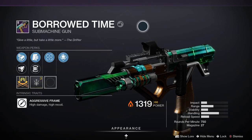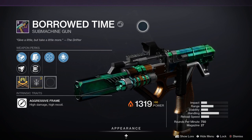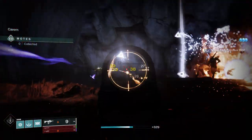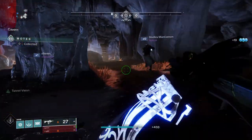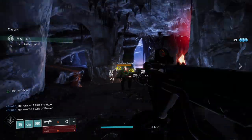Borrowed Time is a legendary energy submachine gun with an aggressive frame, meaning it has high damage and high recoil. Looking at the stats: 22 for impact, 43 for range, 26 for stability, 57 for handling, 30 for reload speed. It's a 750 rounds per minute submachine gun with 26 in the magazine.